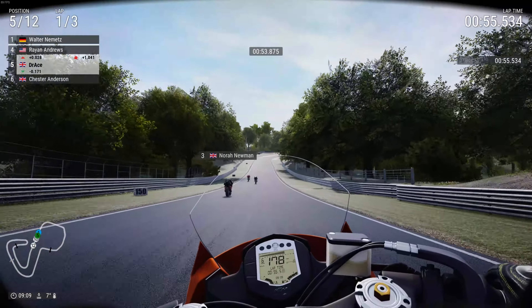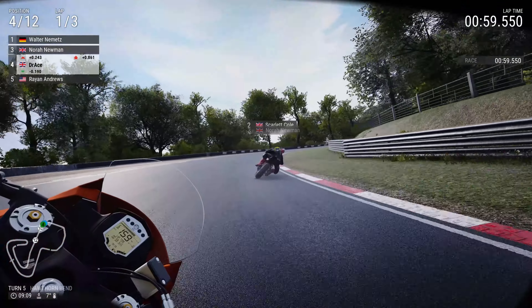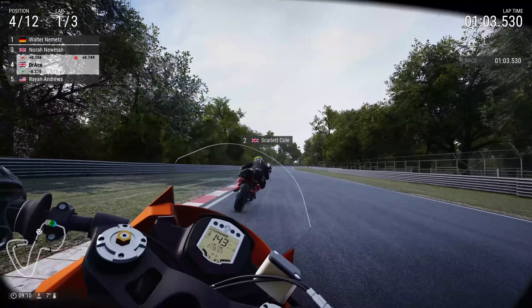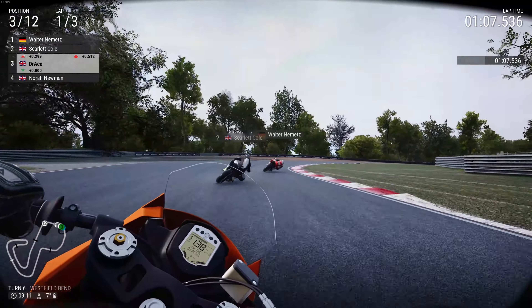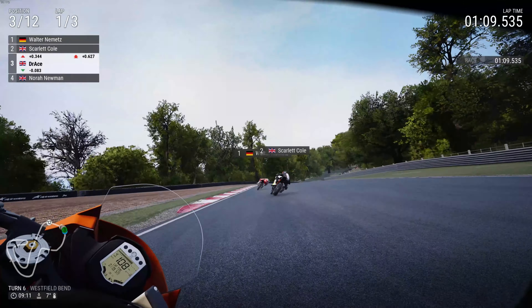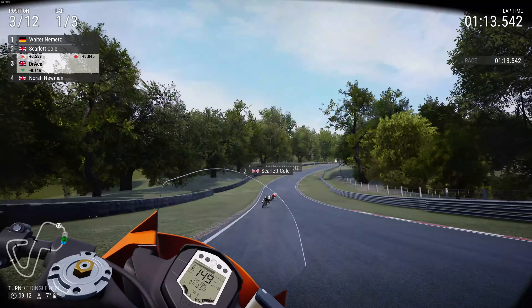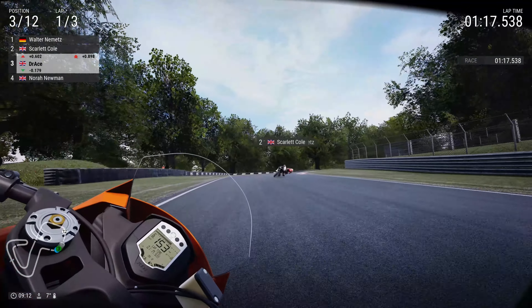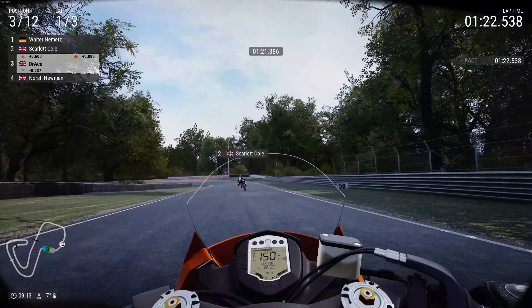For some reason the AI never braked in properly. On the right here for Hawthorne Bend — Nora Newman. Could make a lunge here... we will, we'll make the lunge. Beautifully done! Up into third place in this first lap of this three-lap Grand Prix. Careful not to touch the outside of the track there. Bring it in nicely for turn eight. Excellently done so far — ooh, a little bit close to the curb.